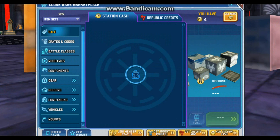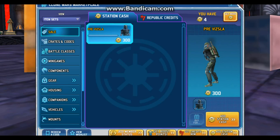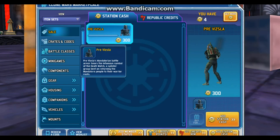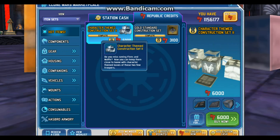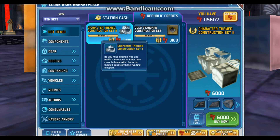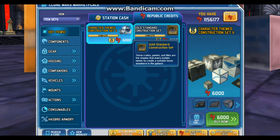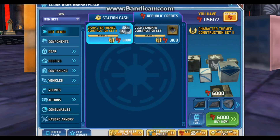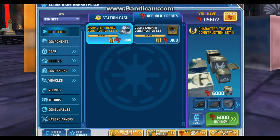Let's check the shops. We have no station cash items, so today's sale in the station cash section is the Revisla suit for 300 station cash. Let's check the republic side. For the update, we have the character theme and construction set 2 for 6,000 republic credits, and the golden standard construction set for 3,100 republic credits. And they show you how they look.